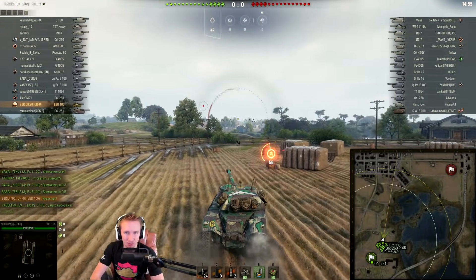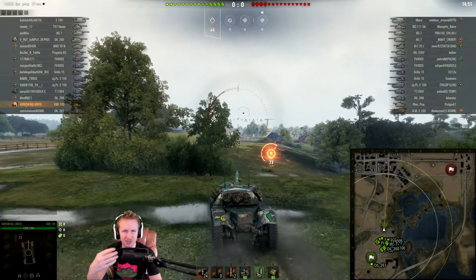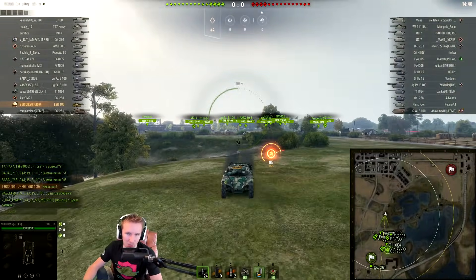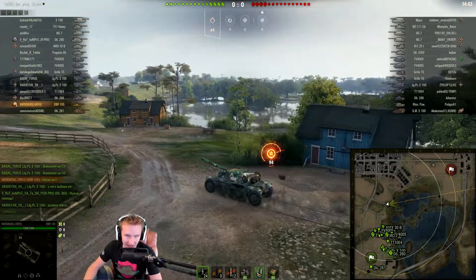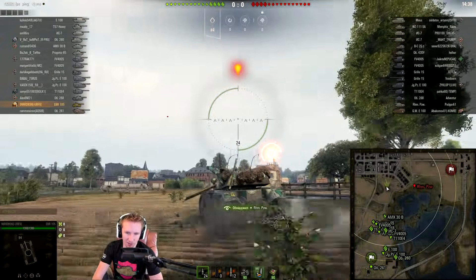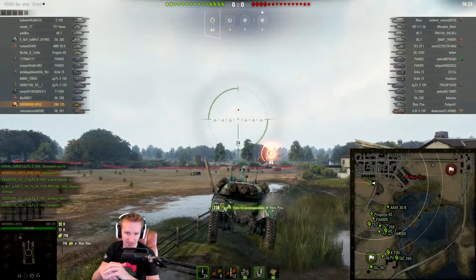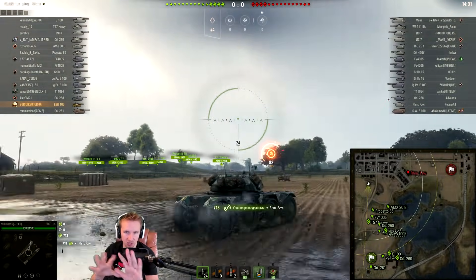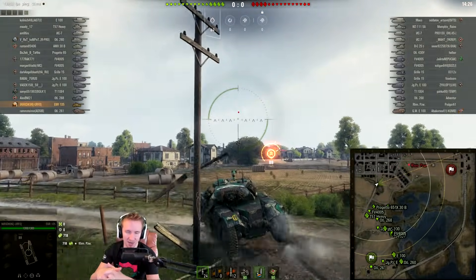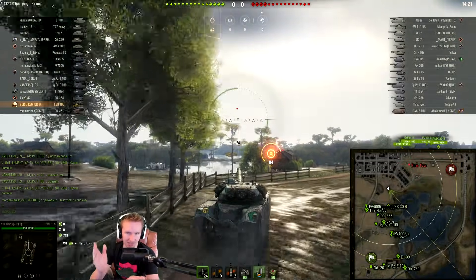Hey everyone, it's Quickie Baby and welcome back to World of Tanks. Update 1.4 has just arrived on the Russian server, so I went on the WoT Replays website to see what possibly the most exciting thing about 1.4 brings - and that is the scouting capacity of the new tier 10 French wheeled light tank, the EBR 105. This patch will most likely hit the European server tomorrow and the North American server the day after.